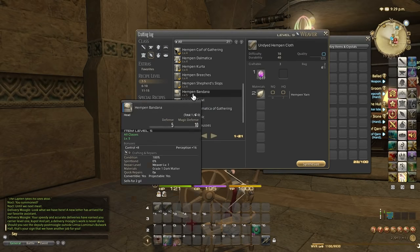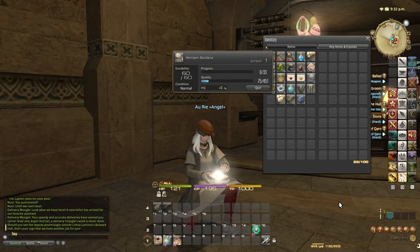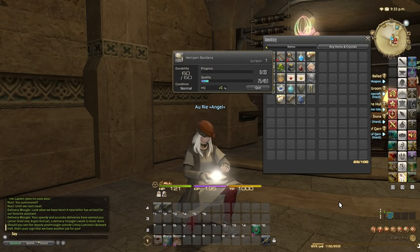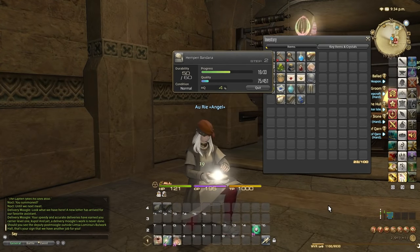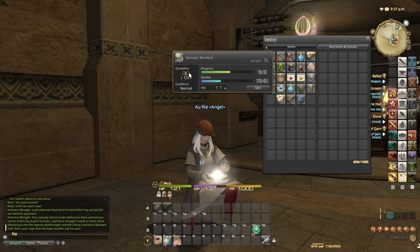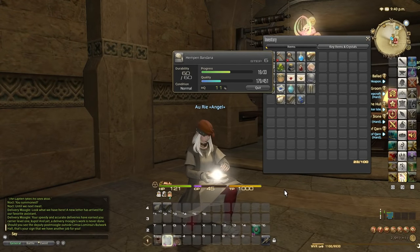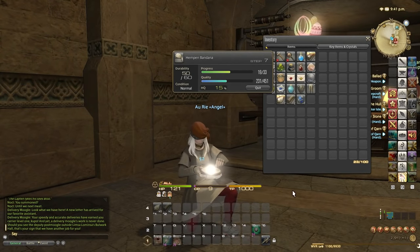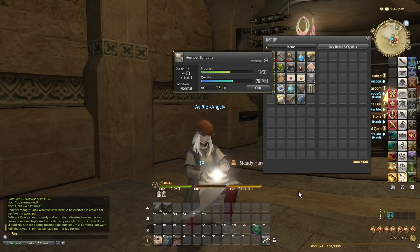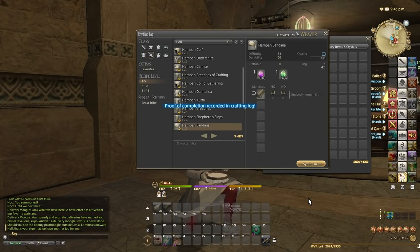Now let's make the next item: the Hampton Bandana. Two syntheses are enough to finish it, so I'll do Steady Hand and then Basic Touches. With 30 durability lost I'll hit Master's Mend now — I don't have to wait until later — then do Basic Touches again. Once my CP is all gone I'll finish the craft with Synthesis, and with 40 durability remaining it doesn't matter if synthesis blows up a couple of times. And there we go — we've now made a Hampton Bandana.